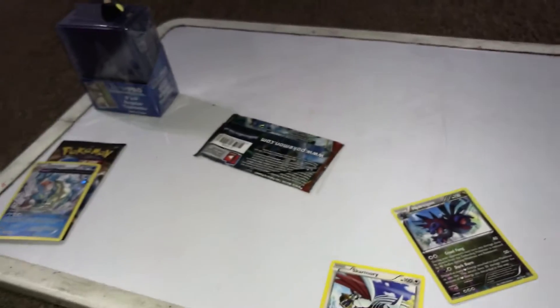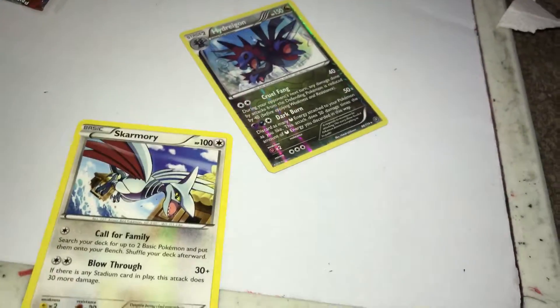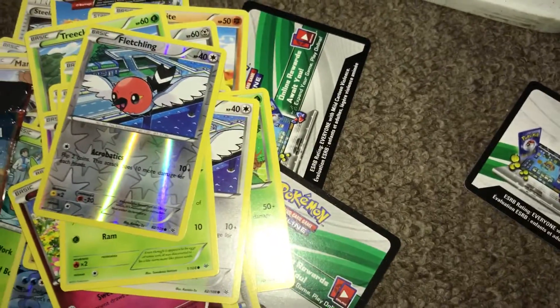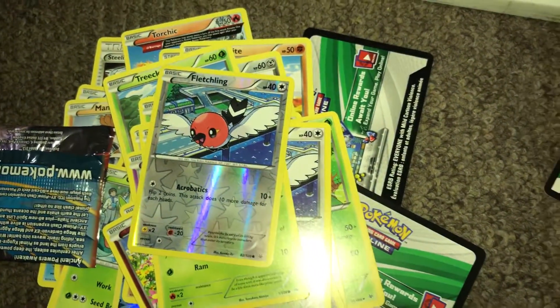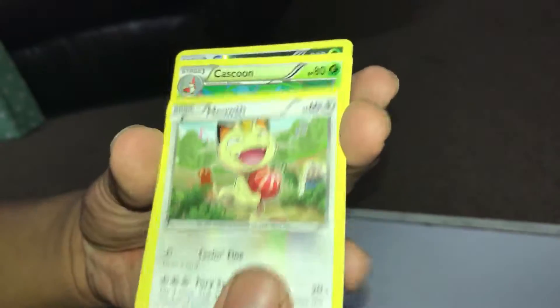Got one more. Here you go. We got Scarf Togedemaru, Sheppard, Ligar, Binnacle, Bounsweet, Inkay, Dustox. It's a Reverse Rare and a Togekiss, regular Rare.